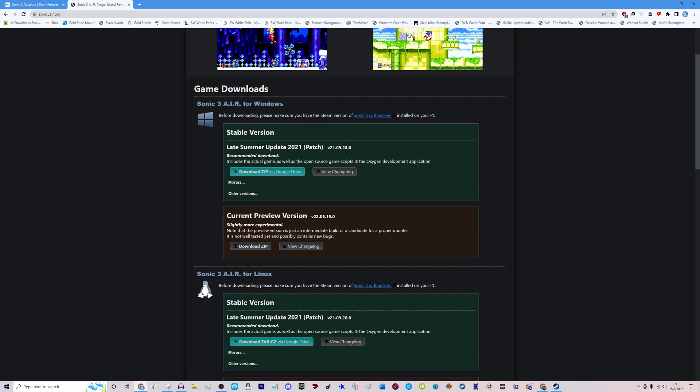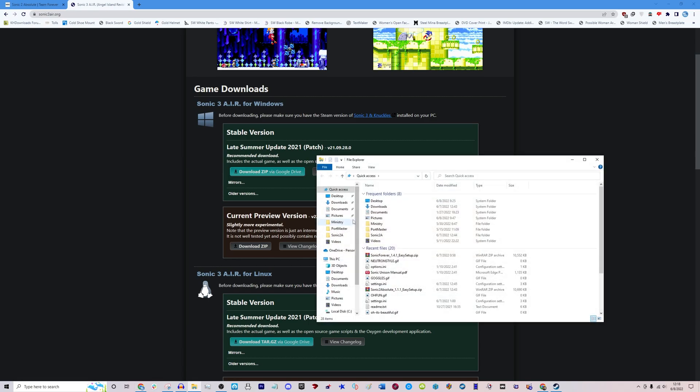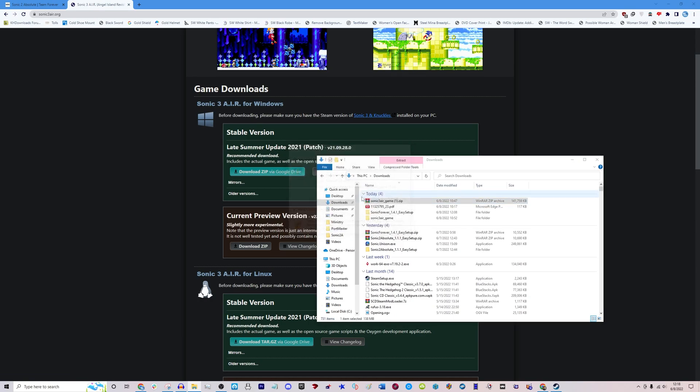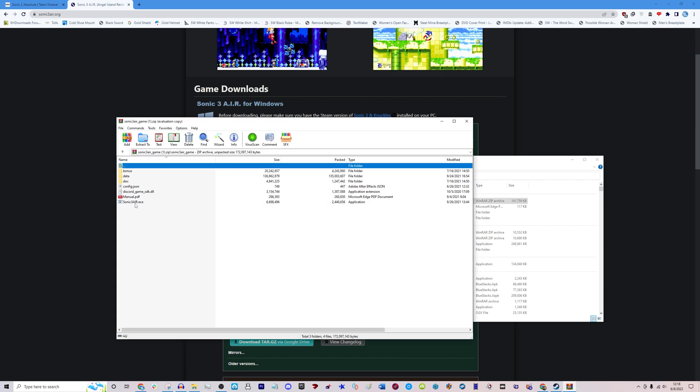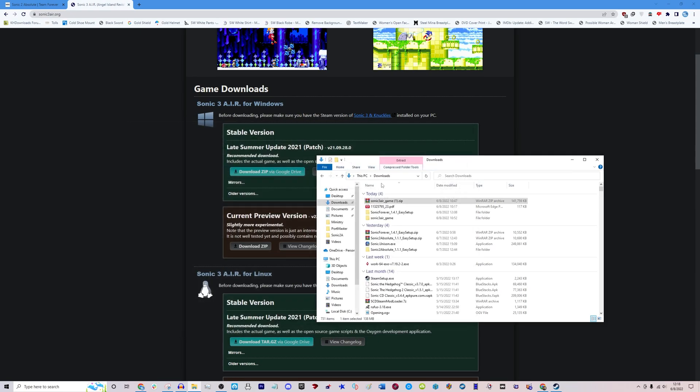Basically, this is the stable version — just download this. Once you extract it and open that exe file, it'll ask you to locate the Sonic 3 Knuckles ROM. The ROM does have to be Sonic 3 and Knuckles — it can't be Sonic 3 or Sonic and Knuckles on its own. Wherever the ROM is located, it doesn't matter — as long as you open the exe file it'll ask you where it's located, you just find it. And then from there you never have to do that again — you just open it up and it'll boot up the game.